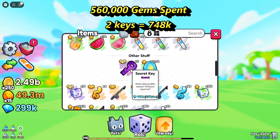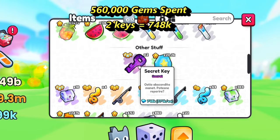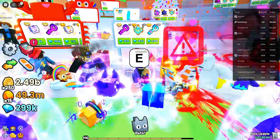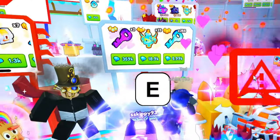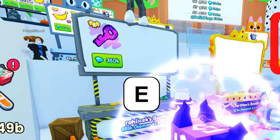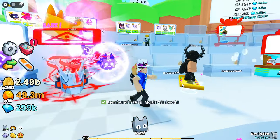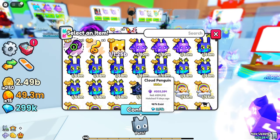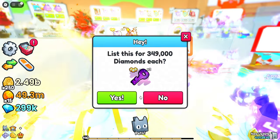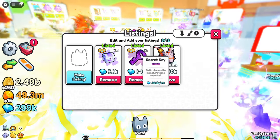We spent 580k and if we sell the secret keys we get back 750k. Doing a little research on what people are selling their keys for: 360k, 400, 360, 350, and 450. I think I have a good idea what to sell mine for. Let's go ahead and list the secret key for 349,000 — I think that is a very fair price and hopefully it should sell soon.